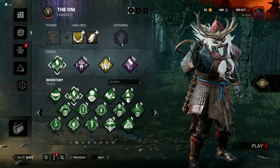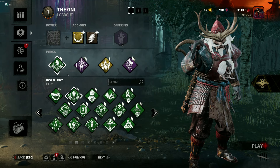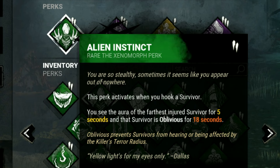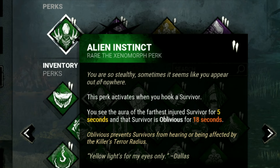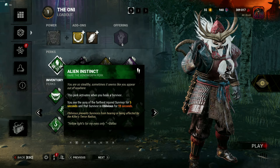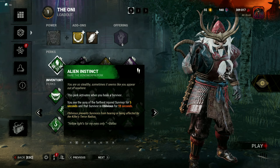Today's build is nothing crazy — okay that's kind of a lie, this is a really good build for Oni. First of all we have Alien Instinct: you see the aura of the farthest injured survivor for five seconds and that survivor is oblivious for 18 seconds. The thought process is once we get our power we can see this and go for them first.